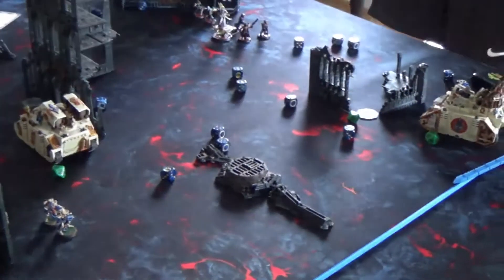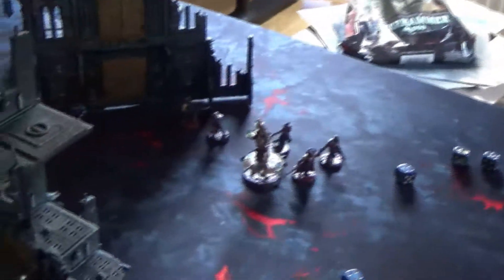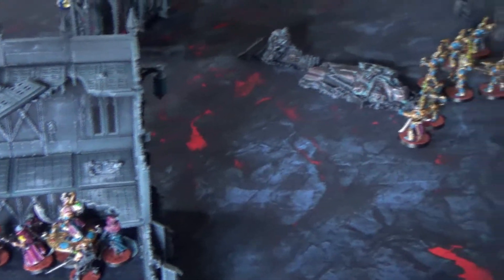End of turn 4 for the Sisters: I advance a tank to take an objective, with the other holding its objective, scoring 2 points. I kill the last Terminator, a bunch of cultists, and a couple of Rubric Marines. In turn 4 for the Thousand Sons, he fires everything at one of my tanks, bringing it down to 4 wounds remaining. The Sorcerer and cultists run away and hide behind a wall, making them unreachable.